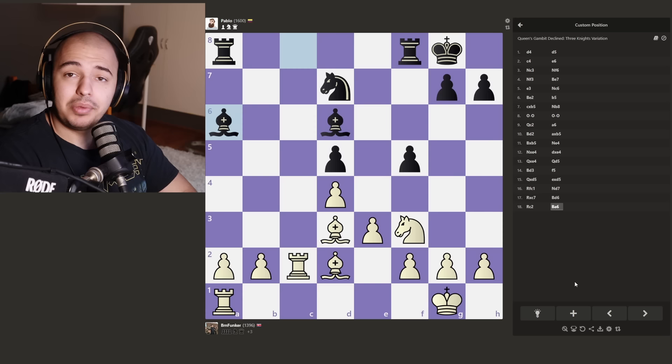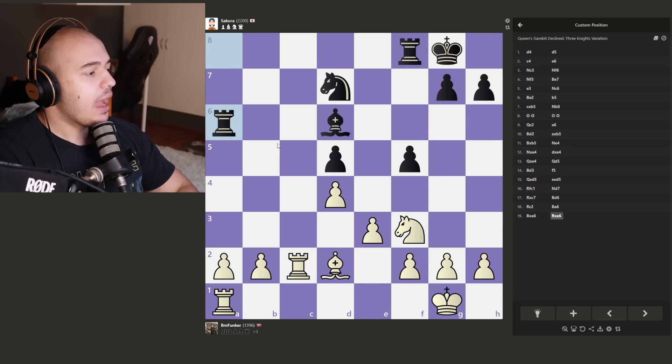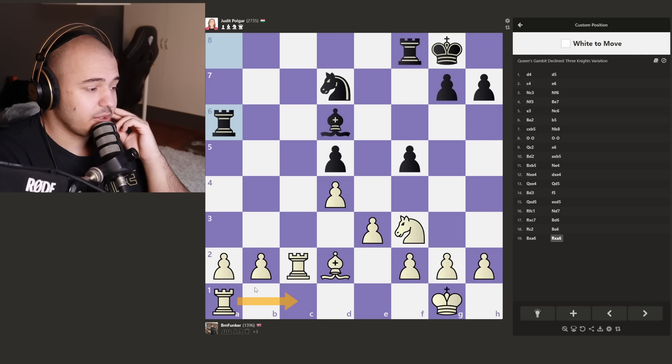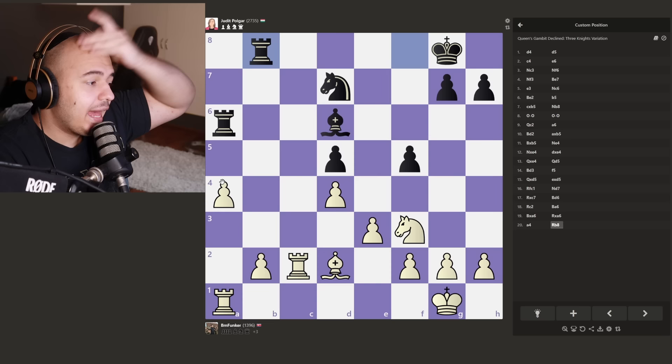The master bots are going to have to deal with this one. The next master bot is Sakura, 2200. I think it's just GG for these bishops - you're gonna get traded off. And we're going to the grandmaster bots. Judith Polgar, the youngest grandmaster ever. Let's see what she's going to play. We have a lot of options - we could go for some trades. A3 in here looks like a pretty good idea to me. I accidentally played A4, but I think A4 is fine.